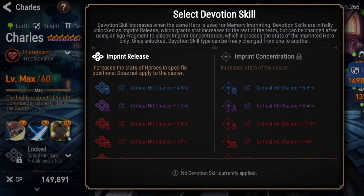The memory imprint gives crit chance to the team beside himself, and crit chance for himself as well — very good value out of that memory imprint.